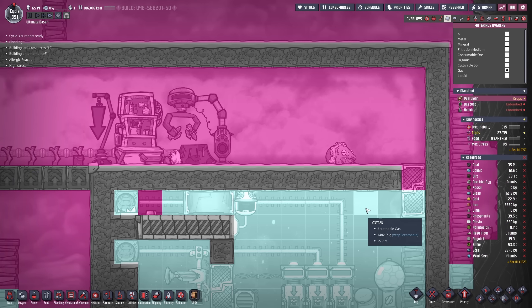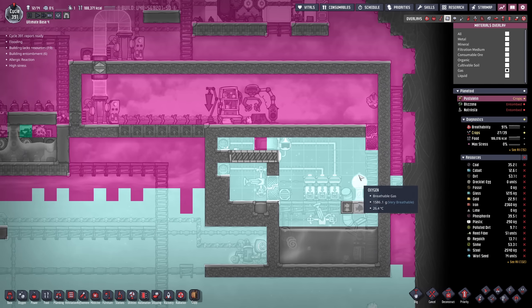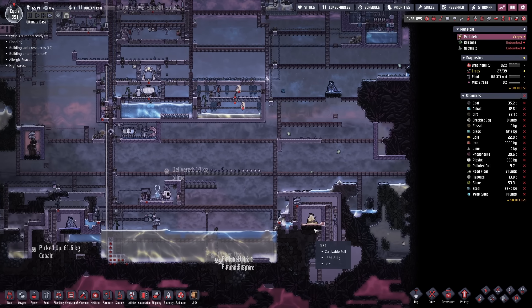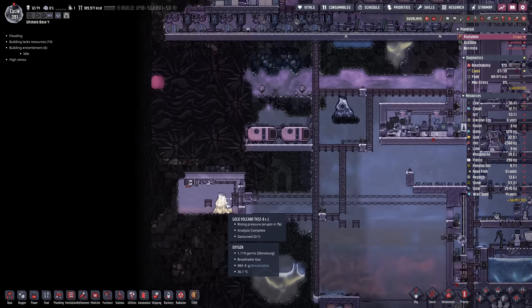We currently have 1,500 grams of pressure here and 2,000 on the top so we will have to possibly introduce some more oxygen. By the way, in today's episode I would like to tame a volcano and I think I'm gonna do the easiest one right here.